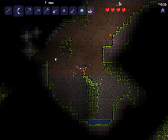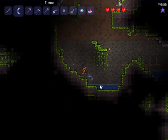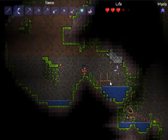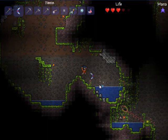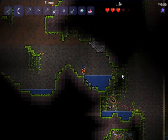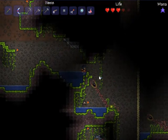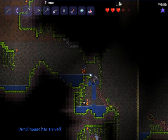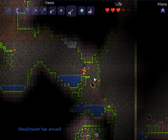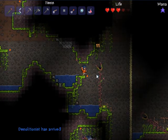One thing I'm missing that I really should have to explore the underground jungle properly is a grappling hook. I need a hook to build one, and I don't have one. To get a hook, I need to find skeletons. Unfortunately, exploring in here generally means I won't be finding any skeletons at all.